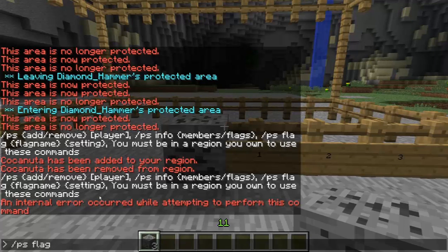The flags are: pvp — you can toggle it to deny or allow. The same deny or allow setting applies to all flags. They are: pvp; use, which includes switches, doors, and buttons — whether you want to allow other people to use them in the area or not; and chest-access, which is self-explanatory — whether people other than yourself can access chests or not.